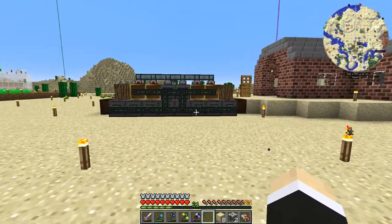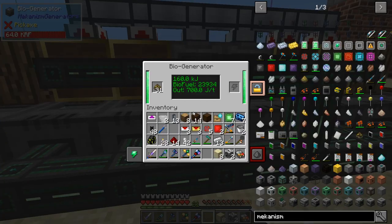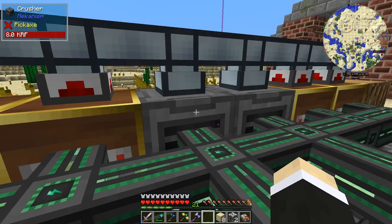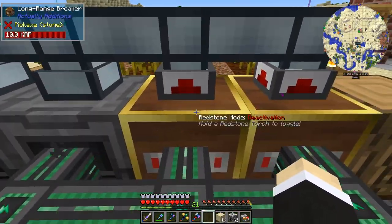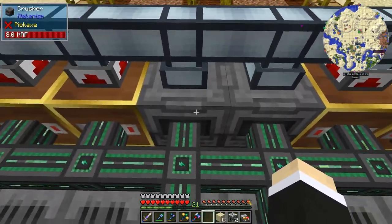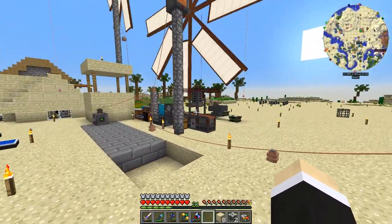Here's the setup: eight bio generators, all producing the same amount — though right now none are running since there's only a small activation. I've got four long range breakers which just broke some melons and placed them in storage. I have two crushers which looks symmetrical even if I don't need both.